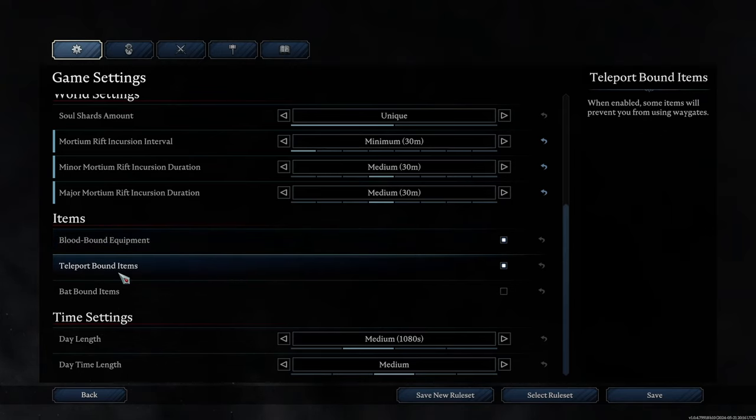Teleport bound items — some items cannot be teleported with this setting checked. I always uncheck this because I love being able to teleport with items on me. If you don't mind the restricted teleport when carrying certain items, you can leave it checked. But in my opinion, it takes up a lot of time with unnecessary traveling that you could spend exploring a new area or crafting in your castle. My recommendation is to uncheck this.